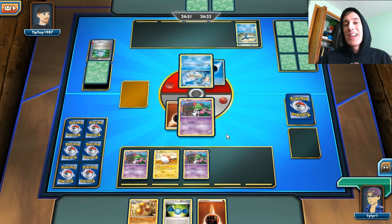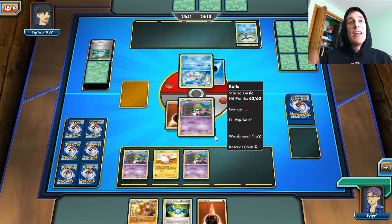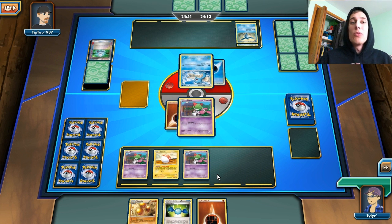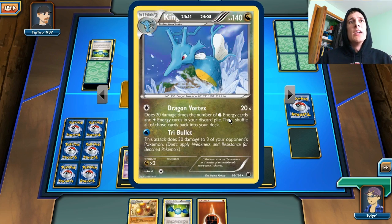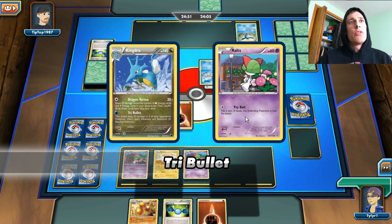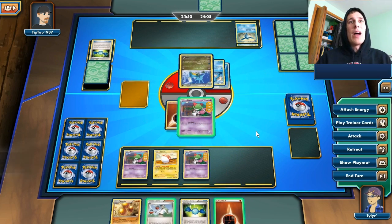I wish I had a Diglett in play right now, because then I could get the Dugtrio out next turn. If we top-deck an Ultra Ball or a Gallade, we can start attacking with the Gallade, because we do have the Rare Candy in hand. He already has the Kingdra in play — he's going to be doing 30 damage. Oh, he did the Tri-Bolt. That Tri-Bolt is actually going to do a massive amount of damage to me.